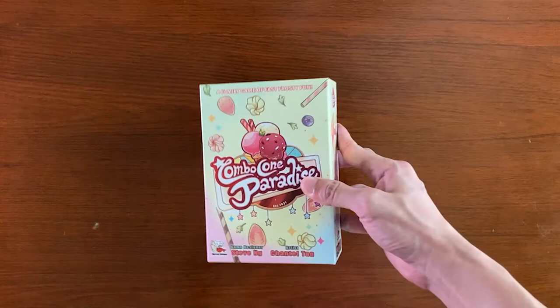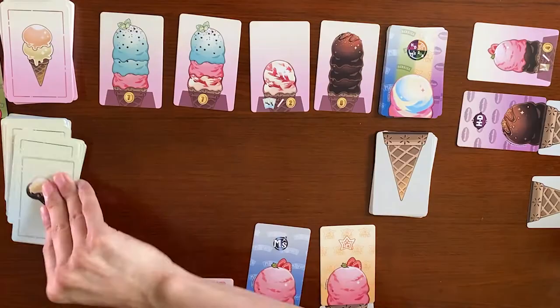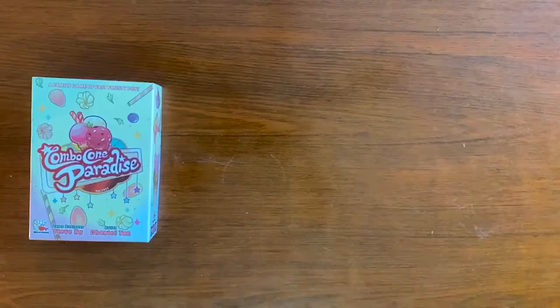Combo Cone Paradise is a two to five player card drafting combo card game where you try to chain as many scoops of combo-licious ice cream as possible and serve them to customers.